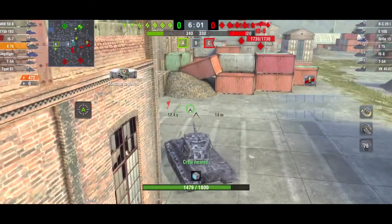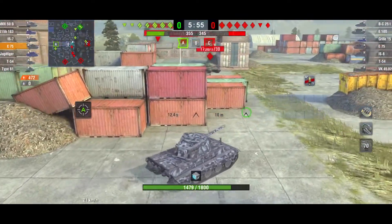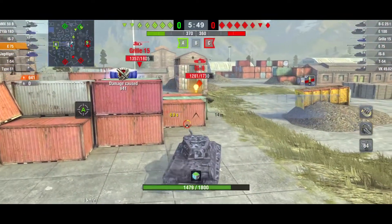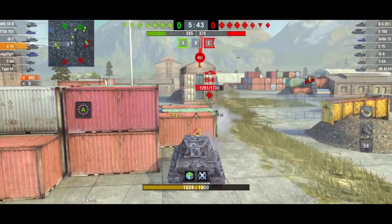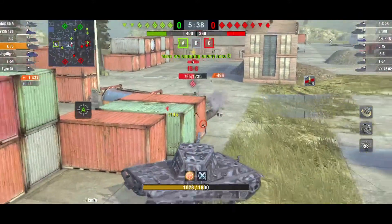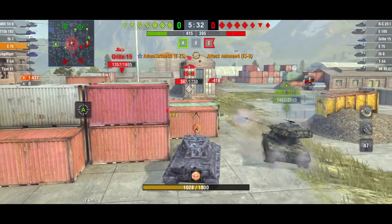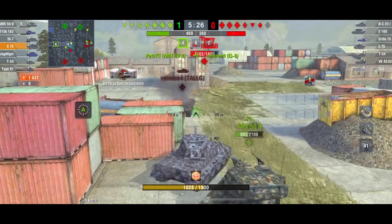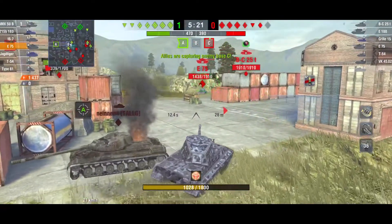Assuming you've put the top gun in — the tier 10 12.8 centimeter 44 — you'll get these stats. Penetration on standard AP is 246, APCR goes up to 311, and HE is 65. Damage on AP is 460, APCR 390, and HE 600. Reload time is just over 12 seconds at 12.21, rate of fire just under five rounds a minute, aim time just over two and a half seconds, and gun depression is a quite good eight degrees.